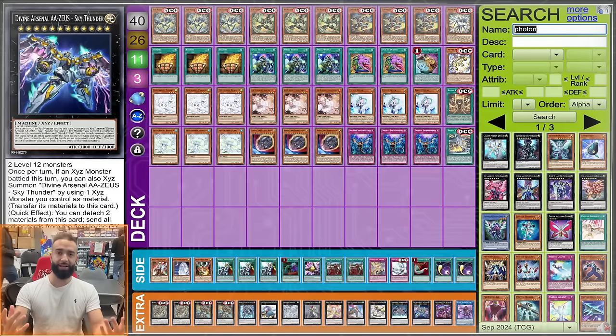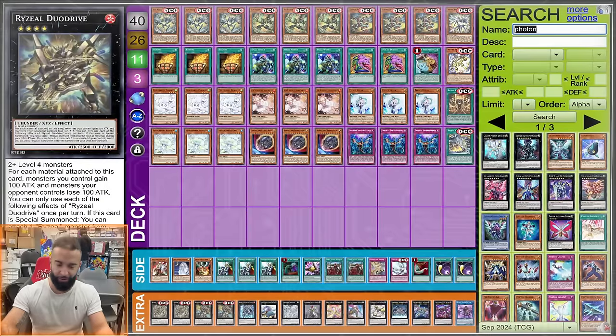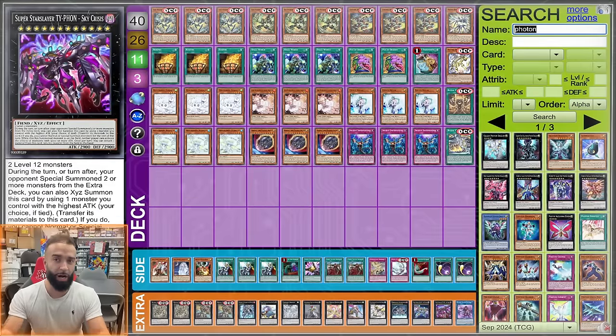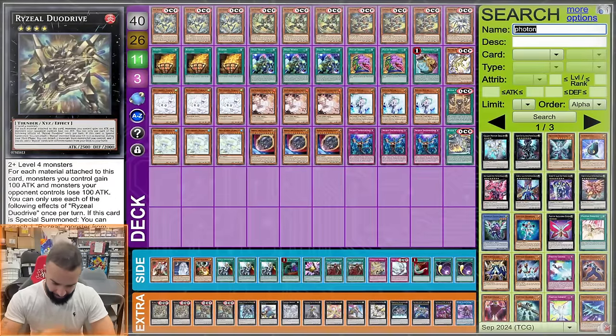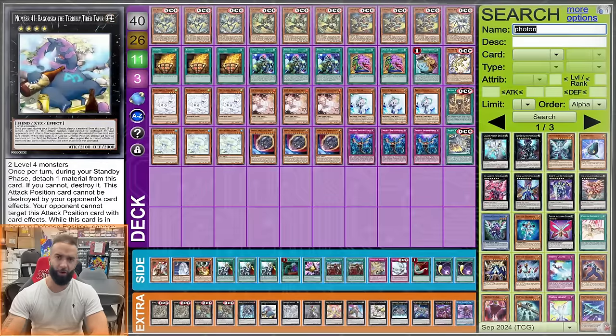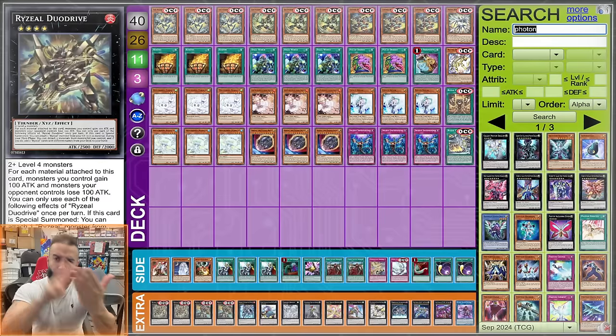Aggregator is important. Zeus does come up — not turn zero or turn one, but there are scenarios where you're sitting on a dead board, like Dual Drive gets Ashed and then Veilered, and a one-interruption Zeus helps you win. Same with Typhon — it wins and loses games. There's no other XYZ I'm missing right now; maybe a third Duo Drive but I've never missed it if you play properly. Going first I strongly believe: start with Duo Drive, then Dugaris, then Detonator.